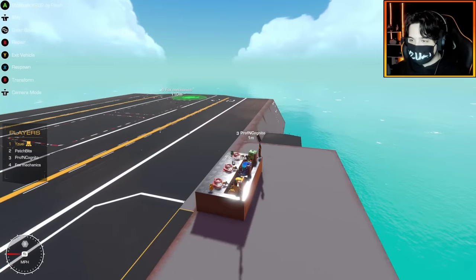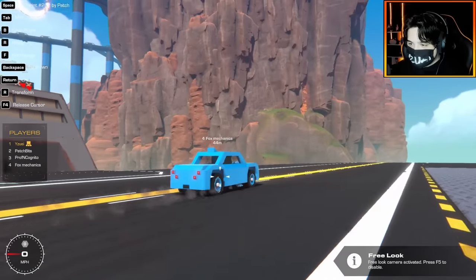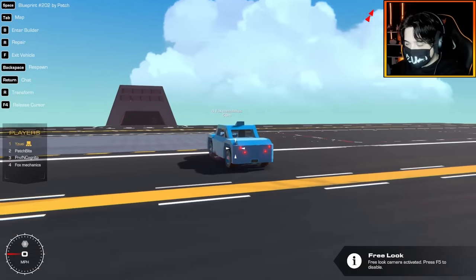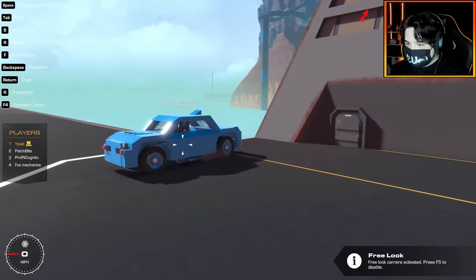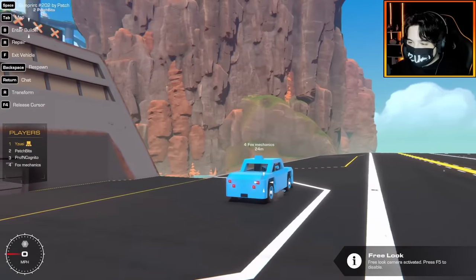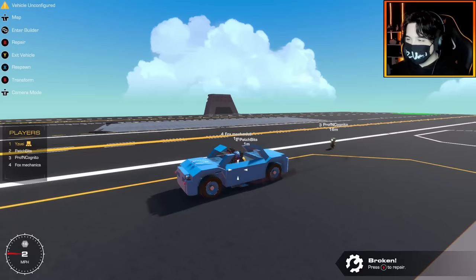Up next we have Fox Mechanics — let's see your car. The special feature about this one is that if you go backwards, there's a sensor in the back there. If I back up onto a wall, at around seven meters it starts beeping — like a parking sensor. He's also got turn signals, and the lights work. He has weapons too!